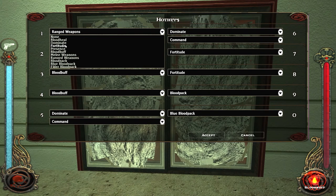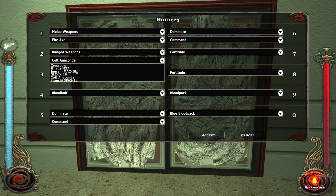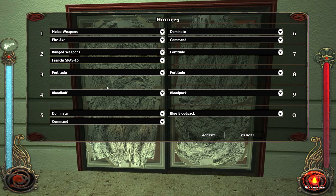The primary weapon now is going to be the axe. The axe does more damage, and I take less damage, and you can't take any chances here. And the spaz is weapon number two. I'm going to use fortitude, probably not anything else.